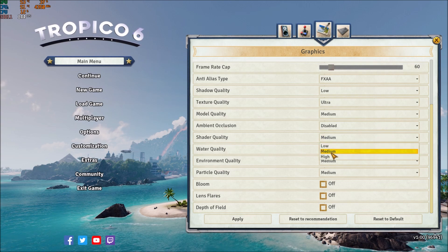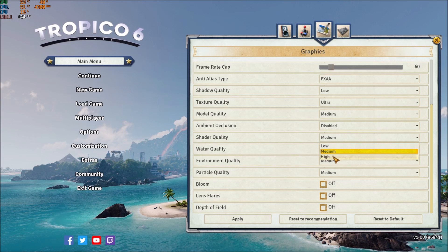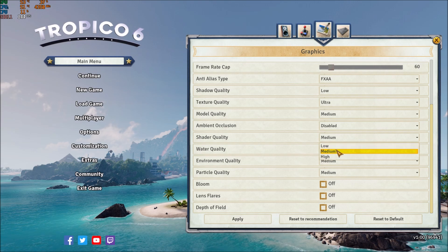Shader quality — play at medium. You will gain about 2% FPS increase for each bracket. I don't see a big difference between medium and high. But between medium and low, your image quality will decrease noticeably.